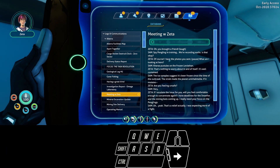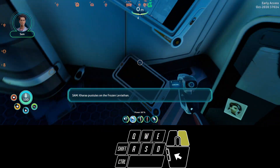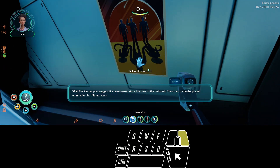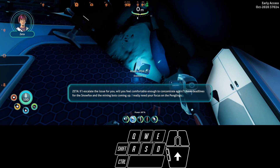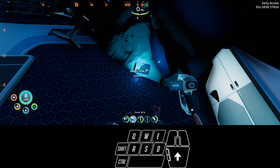There's a tablet on this person's desk. That's Sam. 'Coral pustules on the frozen leviathan — that's nothing to worry about in and of itself. It's well contained. The ice samples suggest it's been frozen since the time of the outbreak. The strain made the planet uninhabitable. If it mutates...' 'Are you feeling unsafe?' 'Very.' 'If I escalate this issue for you, will you feel comfortable enough to concentrate again? I have deadlines for the Snowfox and the mining bots. I really need your focus on the penglings.' 'That's a relief. Nothing is more important than our safety. I'll take care of it.' 'Thanks, Sam. Keep up the good work.' Get bureaucratized, Sam.